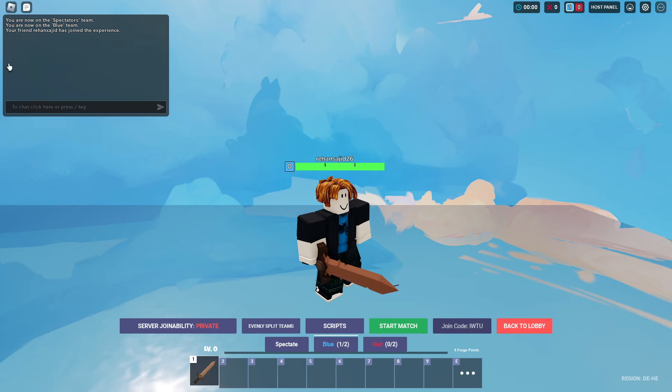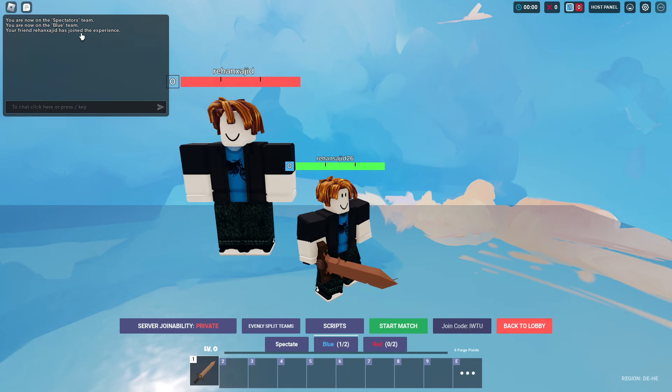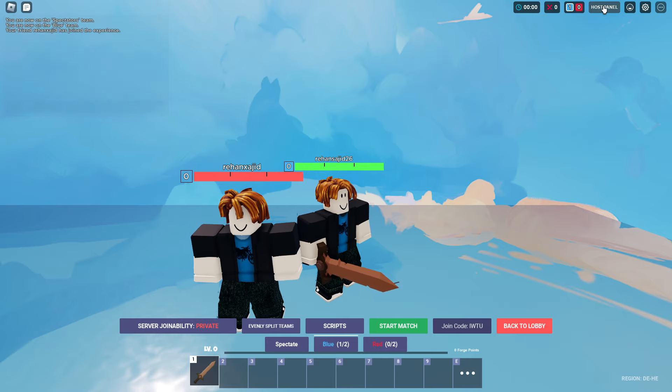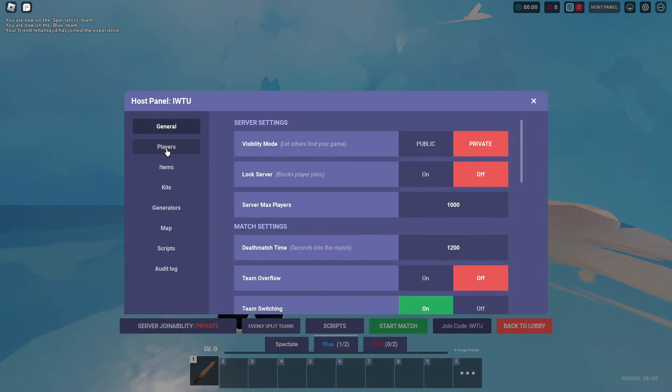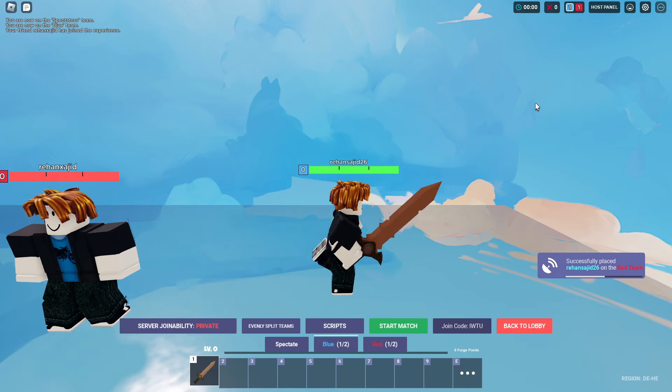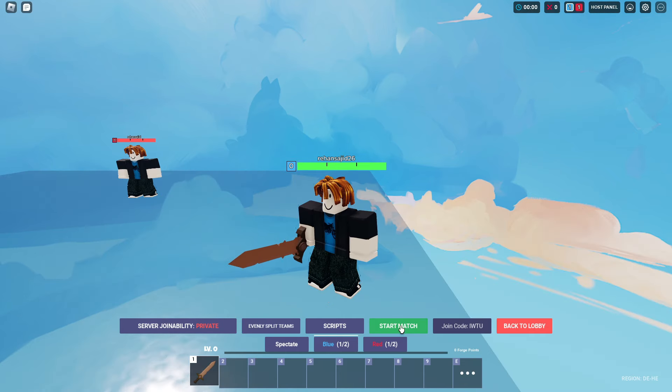You will receive a notification that your friend has joined the experience. Then go to the Host Panel, click on Players, assign your friend to the Red team and yourself to the Blue team, and then click Start Match to begin your 1v1.